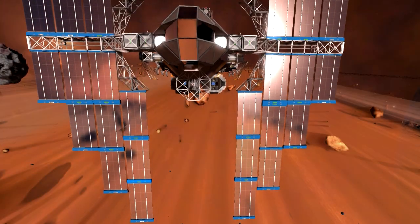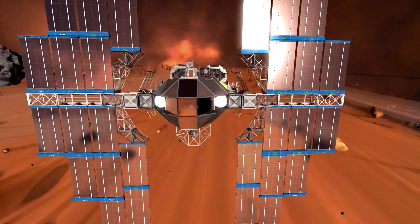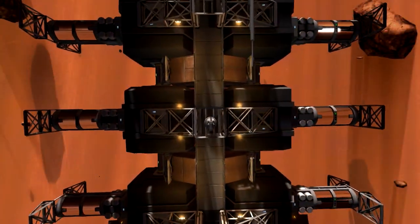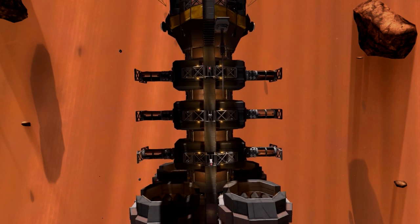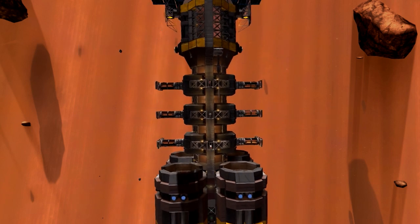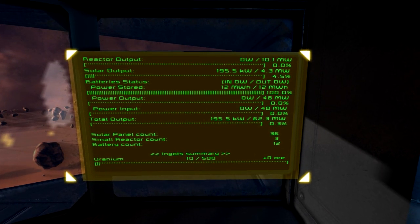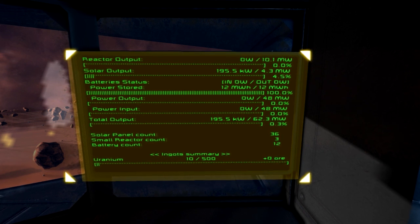Now for the coolest part - the energy efficient setup of the ship. As you have surely already noticed, this ship is equipped with a freaking huge solar array. It also comes with a total of six oxygen farms, which should be enough to keep you alive under normal circumstances. To show you how this all comes together, I've set up the MM Masters LCD script on one of the cockpit LCDs to show power-related stats. As you can see, we have a total of 36 solar panels and 12 batteries, plus three backup reactors for when you need a little extra energy - but for now I've shut those off.